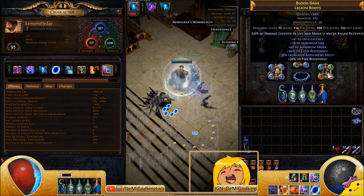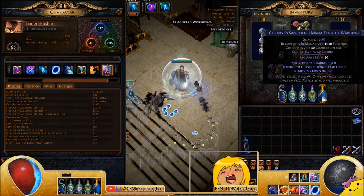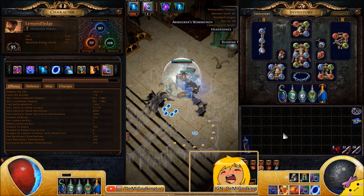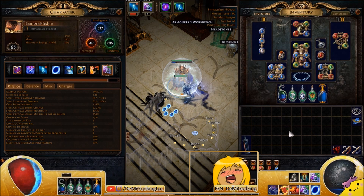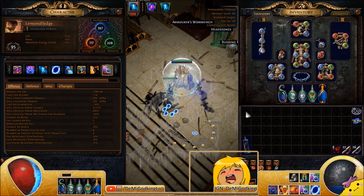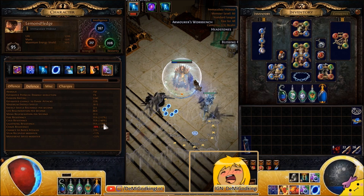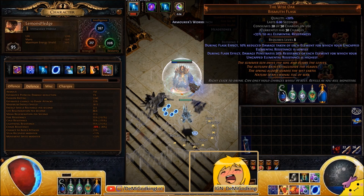For boot enchantment, I'd go for 10% elemental penetration if you haven't killed recently. Because we are trappers, we don't kill anything — the traps do — so that enchantment is just 10% penetration forever. You could also go for added lightning damage if you haven't killed recently, regen if you've been hit recently, or movement speed. But I'd go for the penetration personally — I think it's the highest damage.